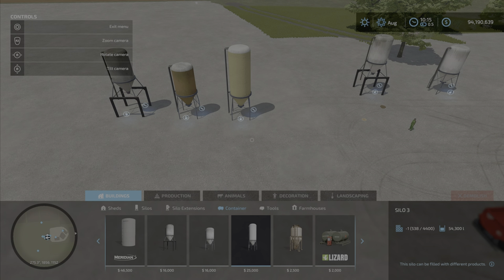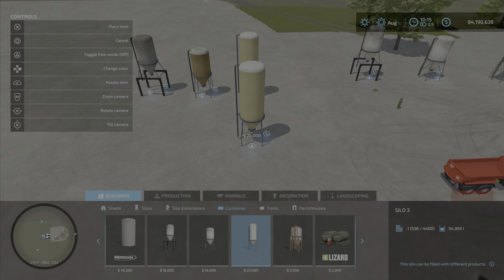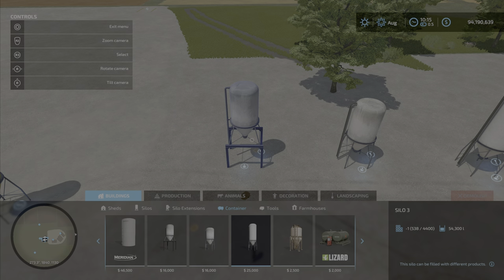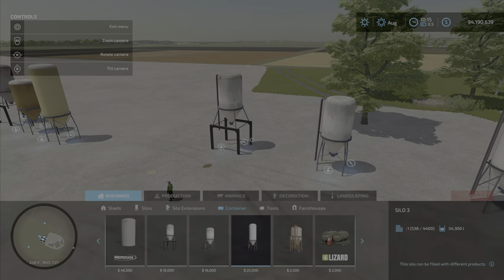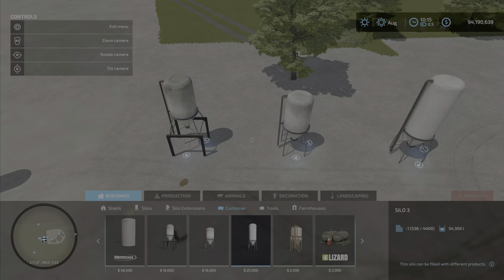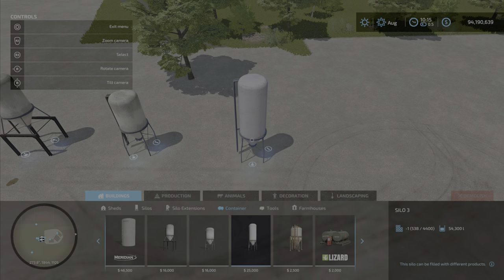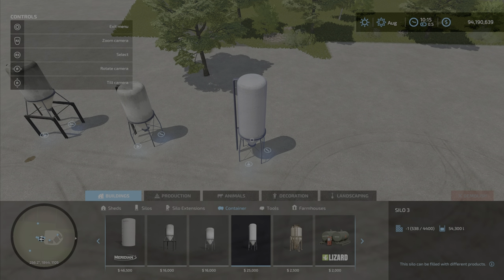Capacities — as you can see, the prices are 16, 16, and 25 thousand. This one also has color options. Silo one holds 27,300 liters of either seed, fertilizer, or mineral feed, and you can buy it directly or fill it yourself. Silo number two also has 27,300 liters but only holds seeds or mineral feed, with $10 a day upkeep. The larger silo number two holds 54,300 liters and costs $25,000 to place.